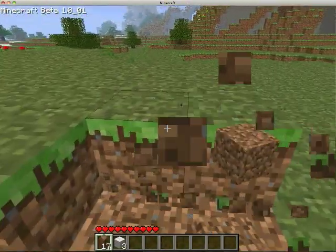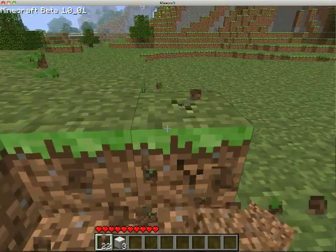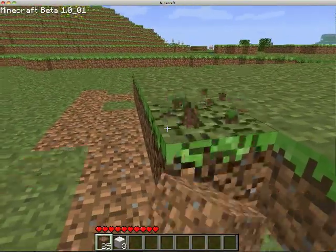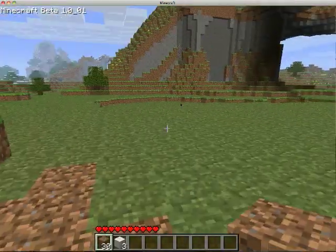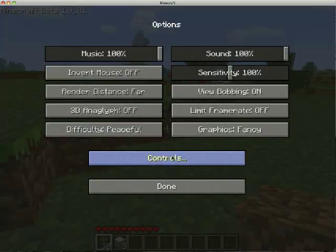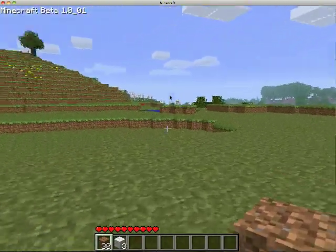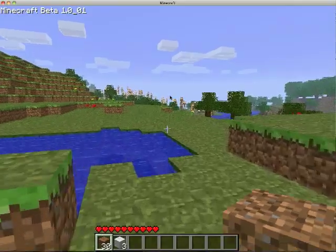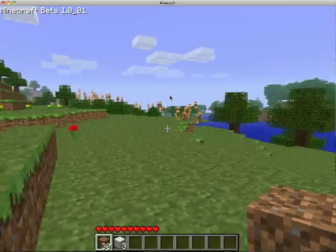First, you're going to want to get some dirt so you can make something like a house. Right now I'm keeping my difficulty on peaceful until I get the materials that I need.